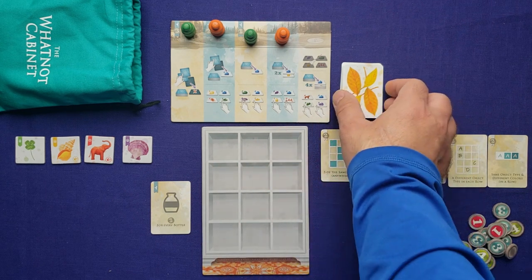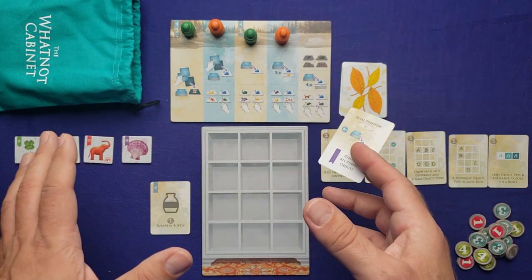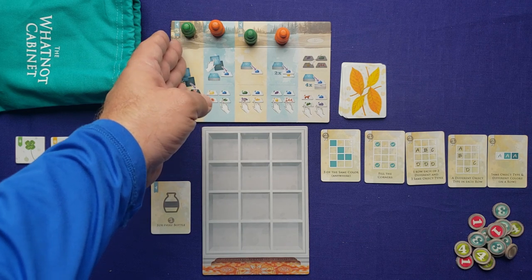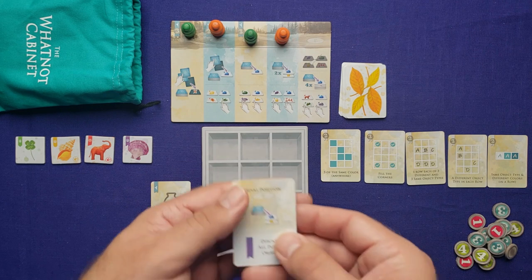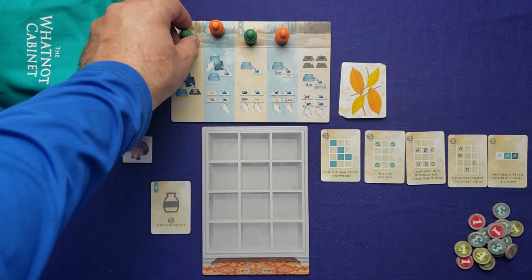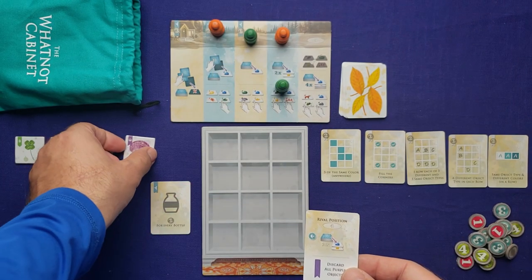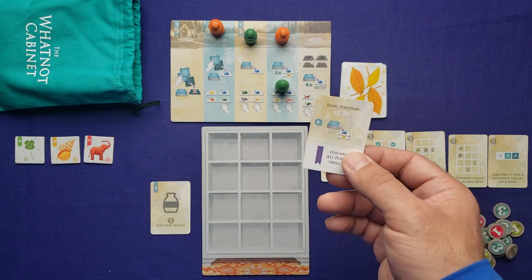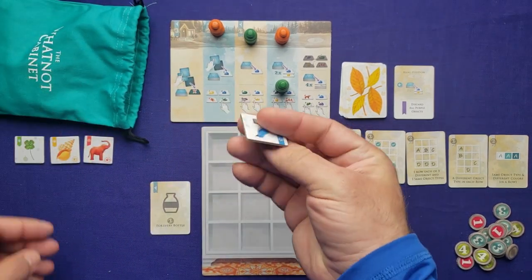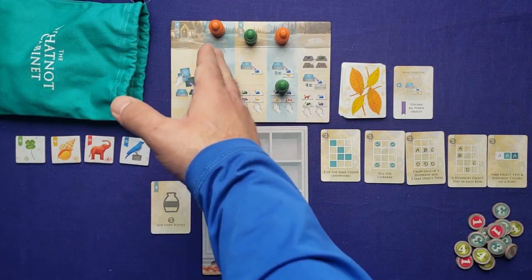The AI's actions are really straightforward. You flip over a card and do what it says. We'll start the game right here: the AI gets to go first with the leftmost pawn — the green one. You flip the card; it tells you which action the AI chooses. It's going to choose the fourth action, and then you do what it says at the bottom — it says discard all purple objects, so this shell gets discarded. After that, you set the card aside and draw one tile at the end of every AI turn, which goes right into the display.